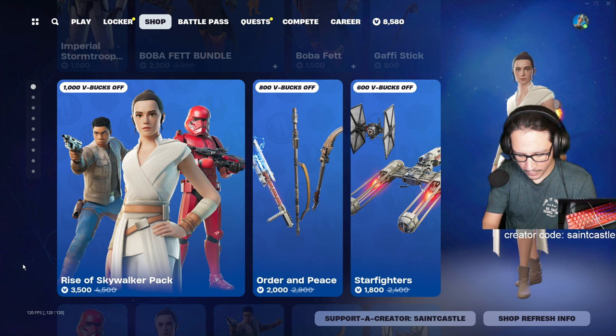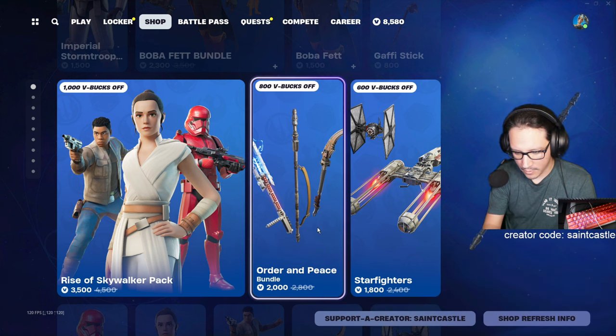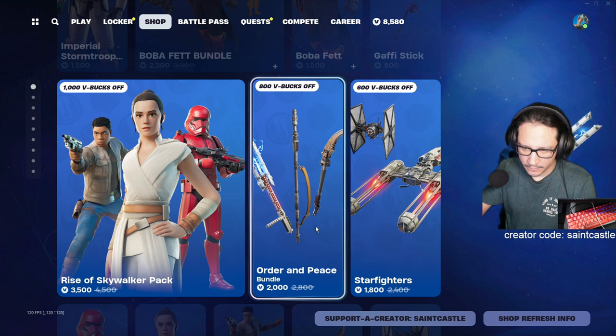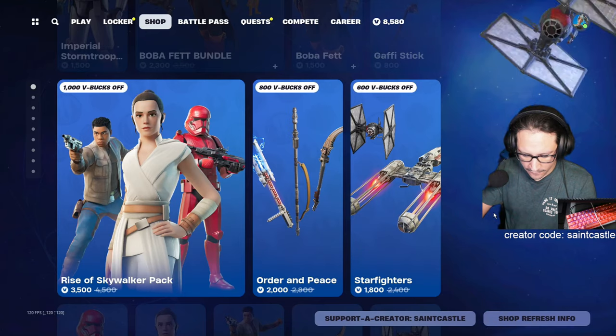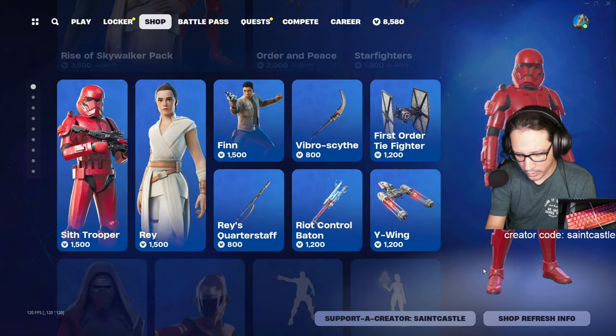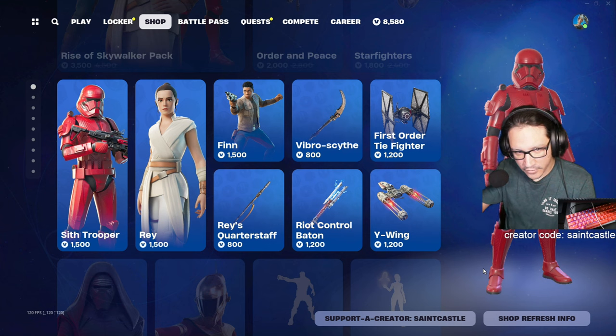Rise of the Skywalker pack — there it is — been in the shop 59 times, not getting that. Order and Peace — 58 times, not getting that. Starfighters bundle — 58 times, not getting that. Sith Trooper — 64 times, not getting that one.